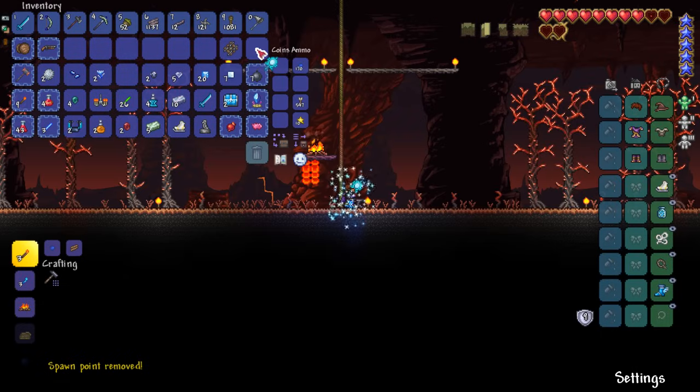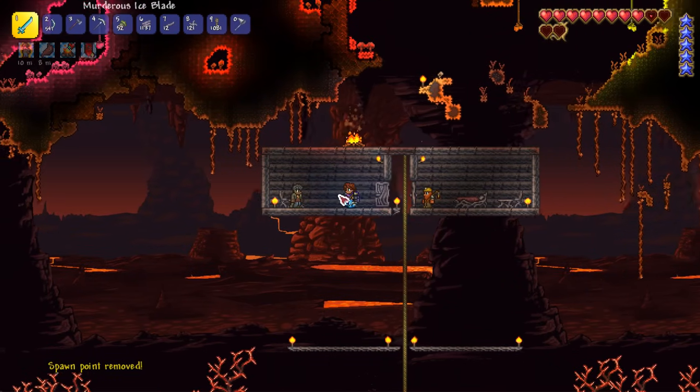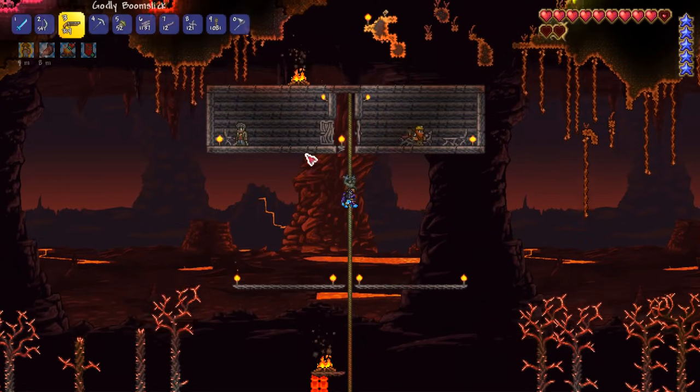You can click through NPCs now. So let's head back to our original spawn. Now we've got the arms dealer moved in, we can actually get some musket balls for our boomstick — let's grab a bunch of those. Now we're in business, people! We've got boomstick power, which is pretty sweet.